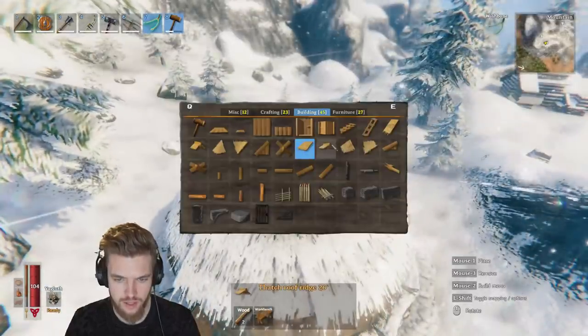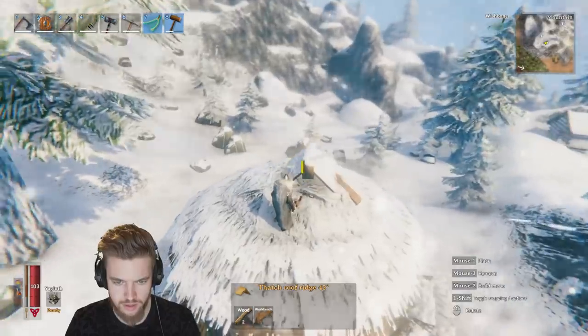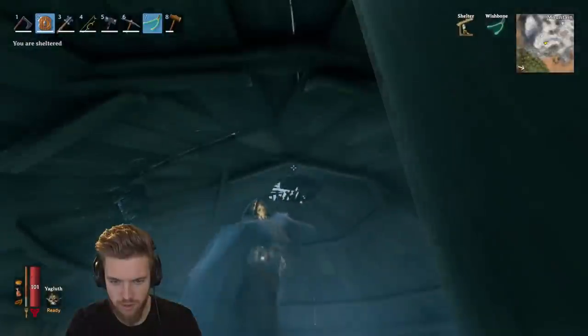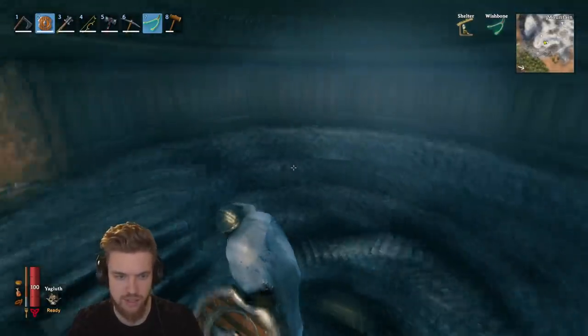I'm going to be using the 45-degree thatched roof and literally just put it over the top of this hole. All the smoke will basically come out of that hole at the top, but no rain will actually be able to come through. We're going to want the fireplace in the center of this structure.